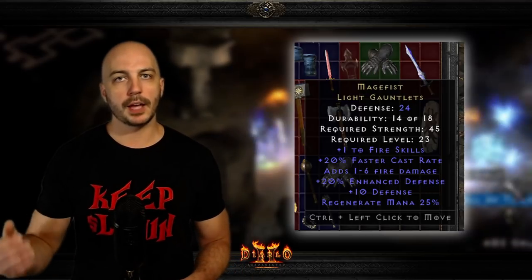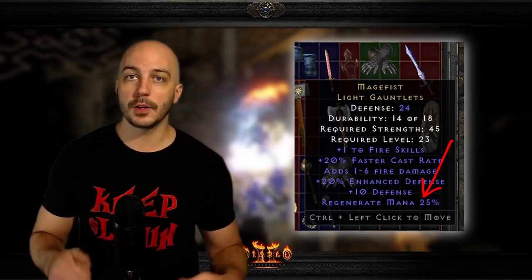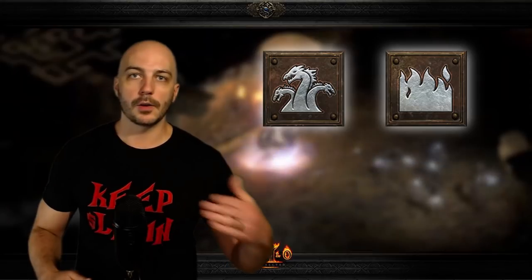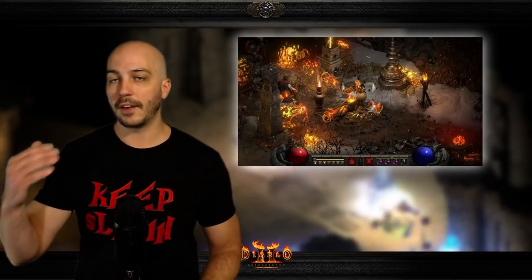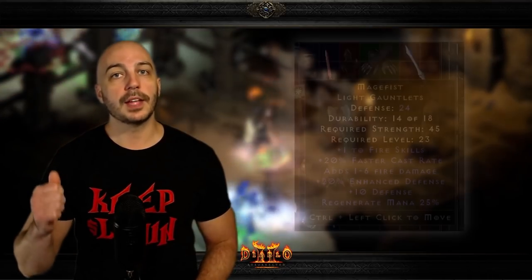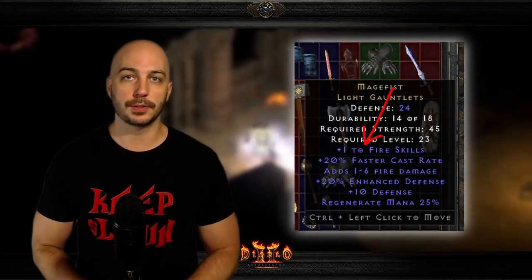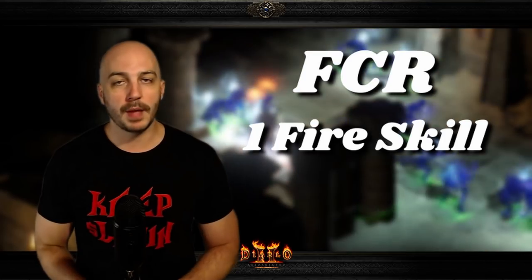Especially earlier on in the game before you have a Call to Arms or before your character is completely maxed out, you're running out of mana and chugging potions all the time. While it's not an absolute crazy game changer, having extra mana regen will definitely help your character out. On top of that, if you're using any fire character — going with the new Hydra, Firewall, Fireball, Meteor, a fire Druid, or a fire Trapper — these gloves have plus one to two fire skills, which helps any of those builds. That's why I was pretty confident sliding Mage Fist up to number one.